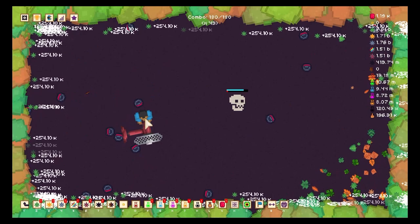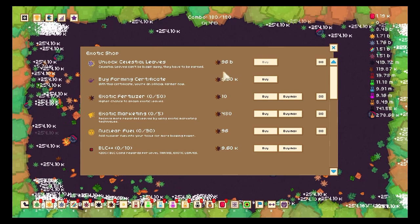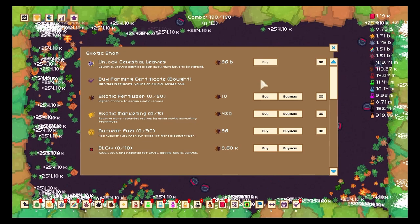Let's see what kind of upgrades it offers. Those leaves are not in the converter, so now I have to be in that specific zone and I do not get any of the other leaves in this zone. This farming certificate — I didn't have any clue what it was.